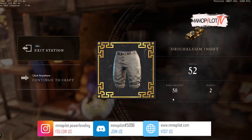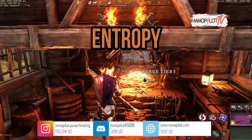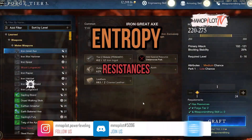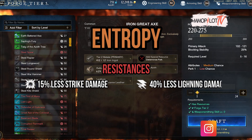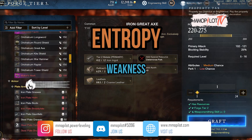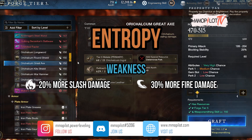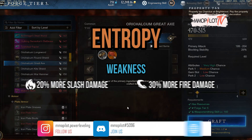Third is the weaponsmith pants. You can obtain this equipment by defeating Entropy. It's also strong against thrust damage, and Entropy is also strong against lightning damage — not ice damage like the other two. Its weakness is slash damage and fire damage, as Entropy takes 20% more slash damage and 30% more fire damage.